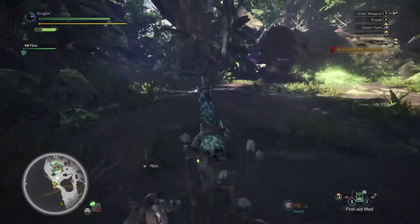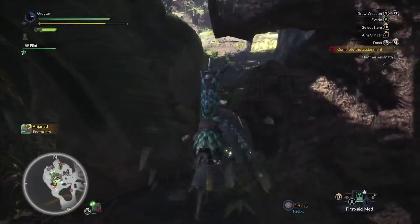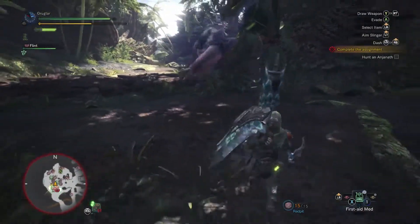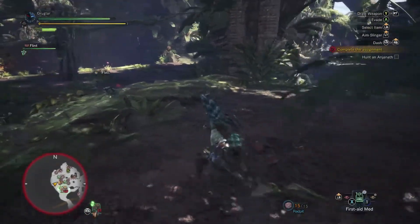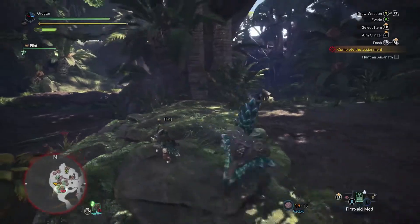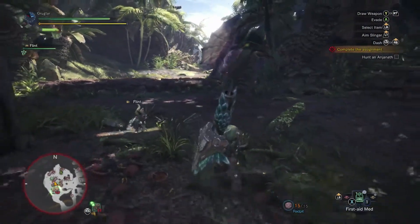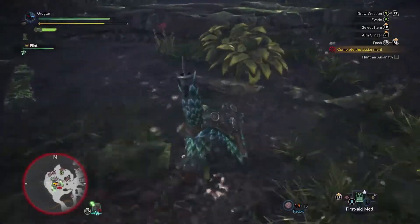He can get through there though - nice little piece of destructible environment. Let's see if we can get him to come around this side and get a mount off on him. Looks like he's gonna fire breathe in a moment. He's showing that tree who's boss. Can you come over here where we can get the mount on you? I'm going to try and break his face - that's my goal.